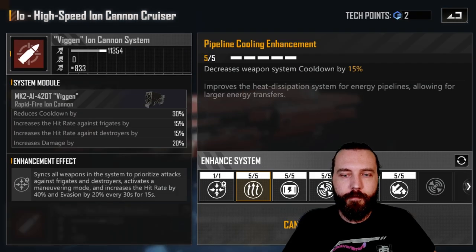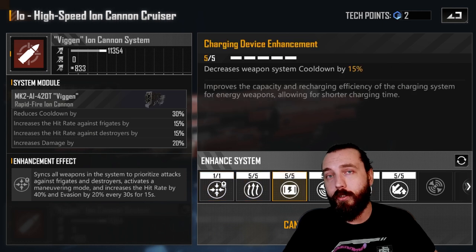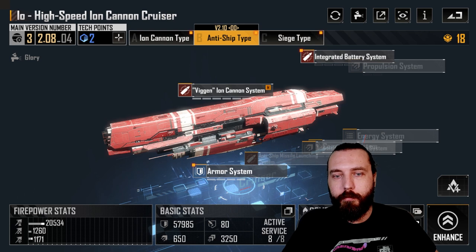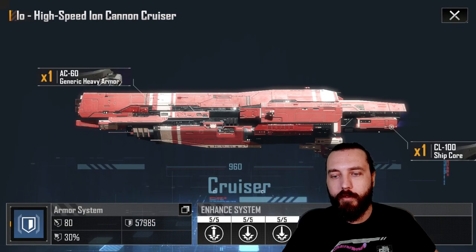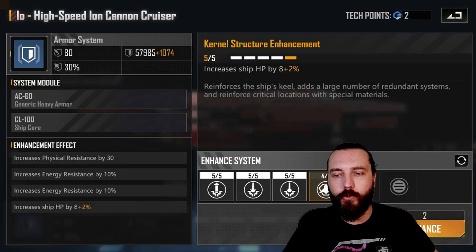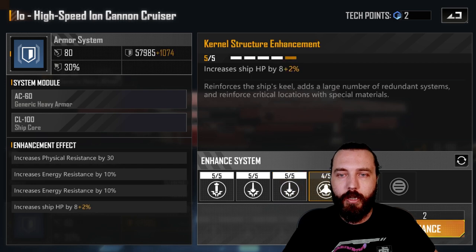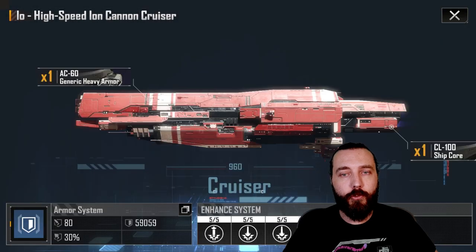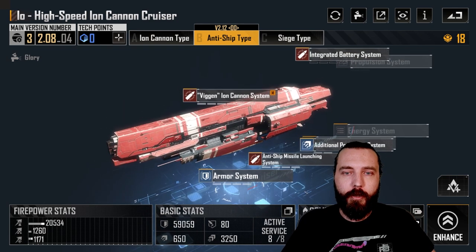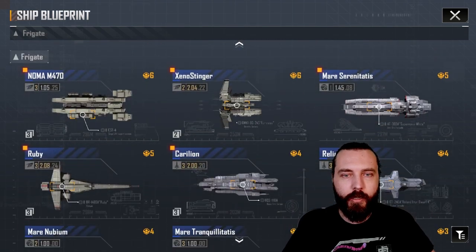Each module increases — and in some cases decreases — the overall effectiveness of that system. Looking at the armor system, you can see your energy resistance, your armor when upgraded, and your HP when upgraded. For example, hardened plating increases physical resistances, and you can see energy resistances and ship HP here. Tech points are spent on these modules.